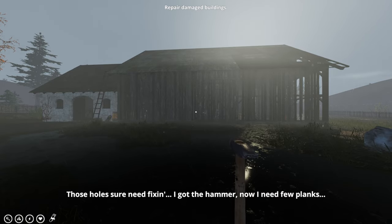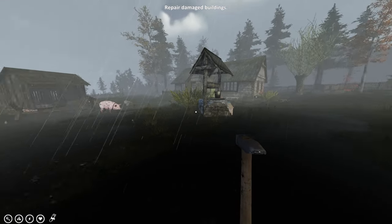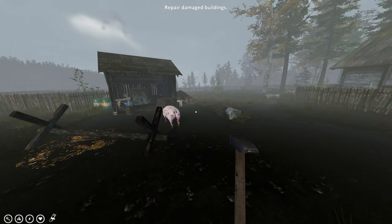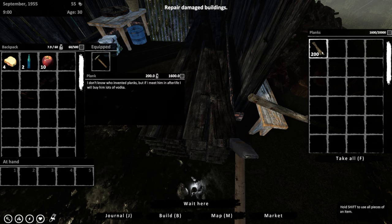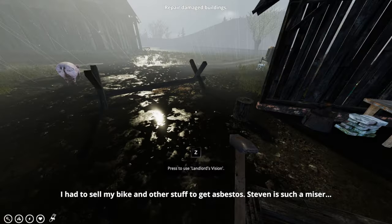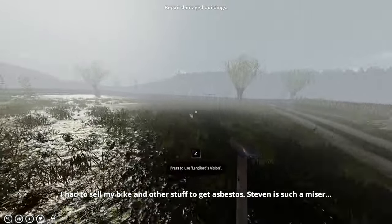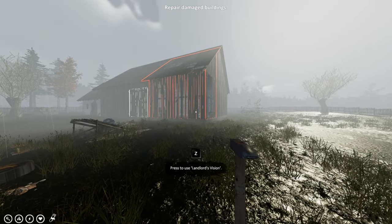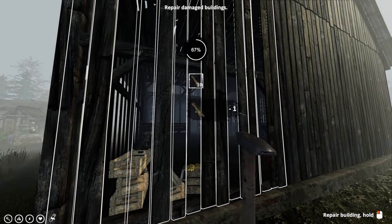Now that the barn has been properly burnt, it's time to repair it. Fluffy, how do I repair the damage? I use the wood that's over here. We can carry 55 pieces. Hit C to see which parts of the barn need repair — that highlights everything. Let's get this place repaired up real quick.